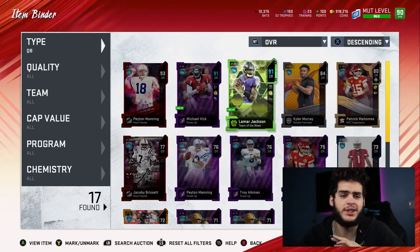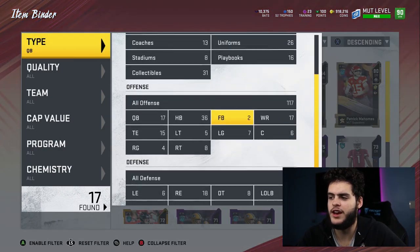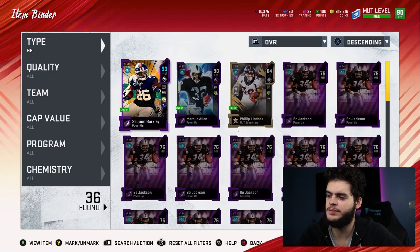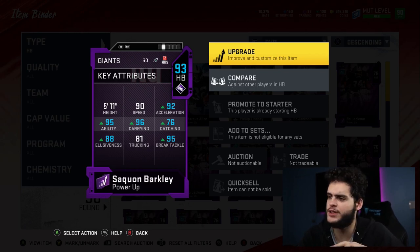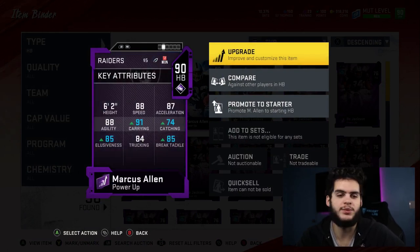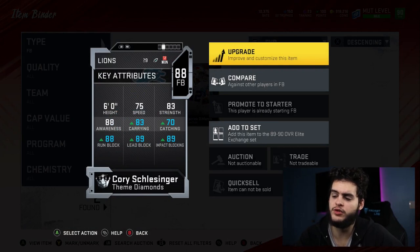For the time being I'll rock with them, but these are not the long-term quarterbacks unless I can power up Lamar Jackson. At halfback, we got Saquon and Marcell Shound and a ton of Bo Jackson. The only way Saquon gets benched is if Barry Sanders or LaDainian Tomlinson with arm bar comes out. His stats are crazy and get even better with all the chem I have on him. At fullback, we still got Cory Schlesinger — really good blocking stats. I don't really use him for anything else. He's also free.